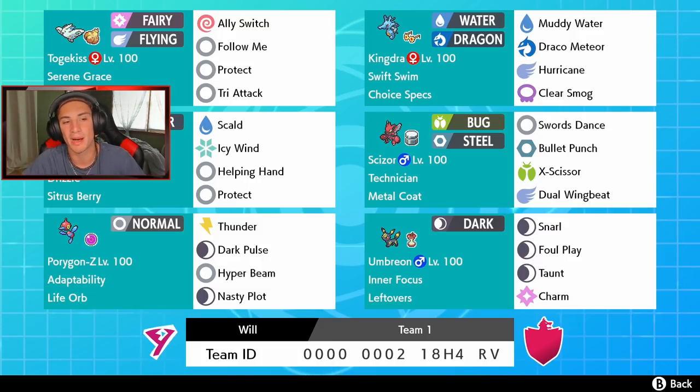We got Drizzle Politoed over here — normal thing going on with him. Scald, Ice Beam, Helping Hand, Protect. Awesome moveset for Politoed — basically just using its ability to get that weather control. We also got Scizor over here with Technician. Silver Scizor — I love that ability, it just boosts lower base power moves.